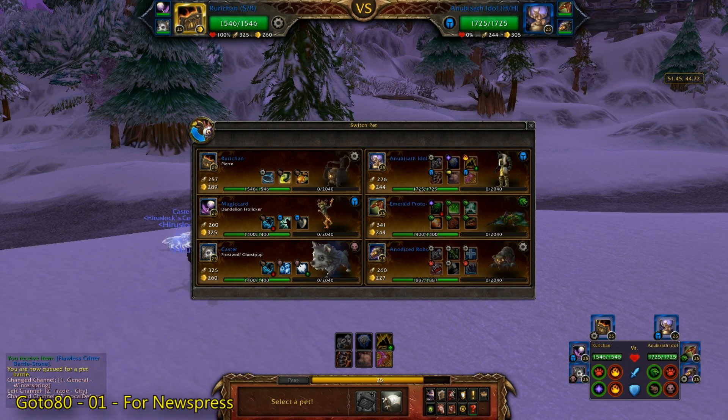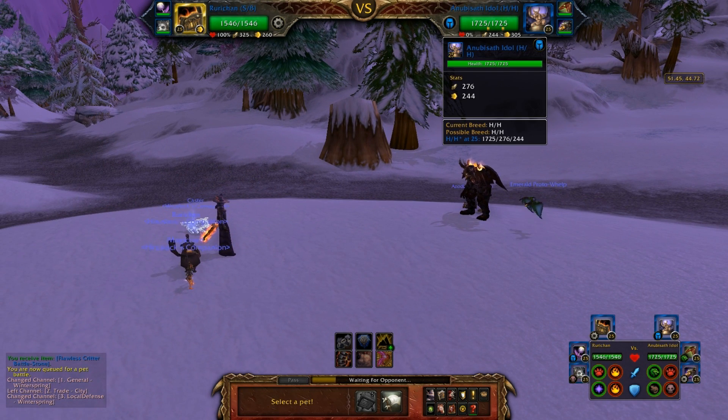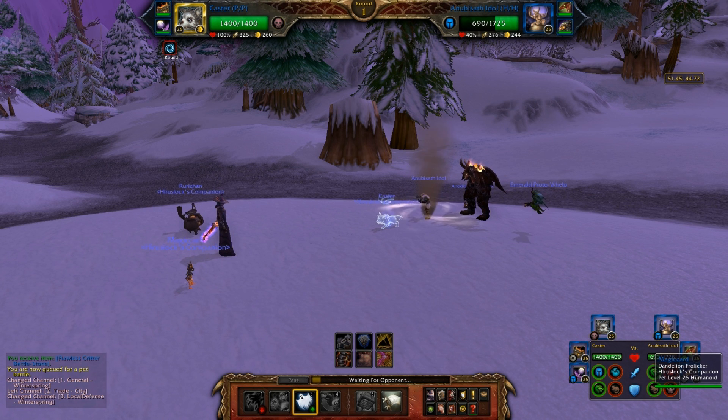Looks like we're up against a really annoying team in the form of the Anubis Sath Idol and the Emerald Proto Whelp. Those are going to be a huge pain in the ass to kill — I don't think I have the damage to actually kill Proto Whelp. Let's just start off with the Frostwolf Ghost Pup just in case he starts off with the Anubis Sath Idol. Looks like he went to the Idol.